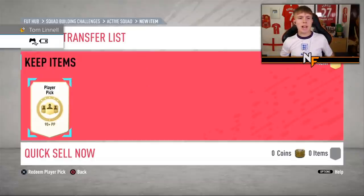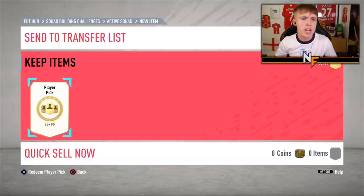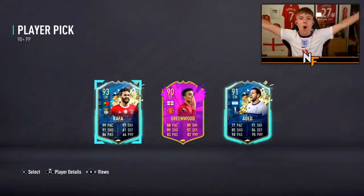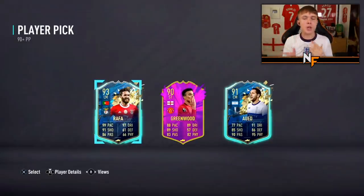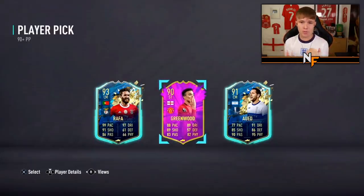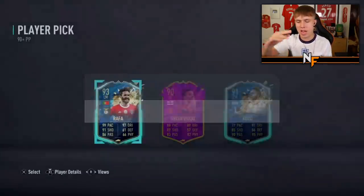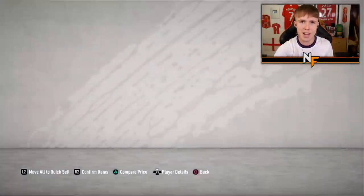Thanks to Mayank for their player pick - number three, make it a banger. Can we get better than the Kante? We were just talking about Greenwood - absolute baller, three-star skills, five-star weak foot. But he'll probably go with Rafa for the higher rated. I already have the Europa League Greenwood so I wouldn't have taken him anyway.